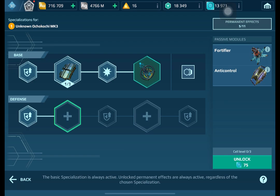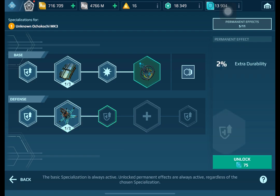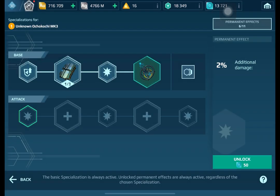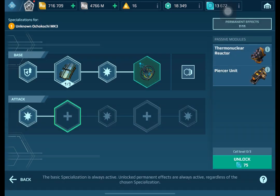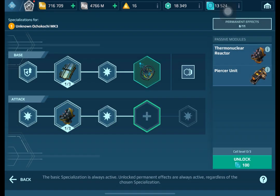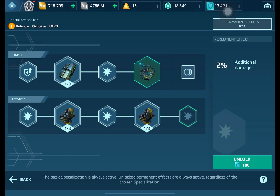We're going to unlock the defense specialization as well — that includes fortifier, anti-control, another fortifier, and heavy armor kit. We're not upgrading anything yet. Next is the attack specialization: thermonuclear reactor and piercer unit. Again, we're just unlocking everything.